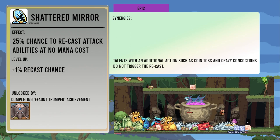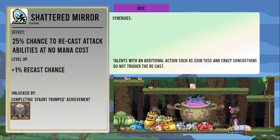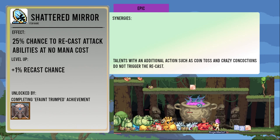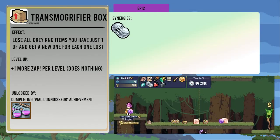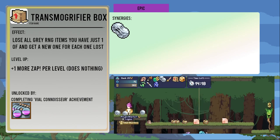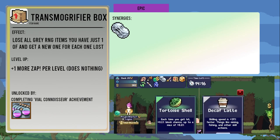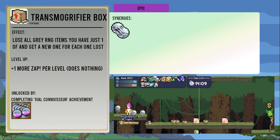Coin Toss and Crazy Concoctions will not trigger the Shattered Mirror recast because of the additional actions you take after casting. The Transmogrifier Box takes away all of your gray RNG items that you only have one of, and drops a random gray RNG item to replace each one. Leveling this does absolutely nothing. It's unlocked from the Vile Connoisseur achievement. Good uses of this item are rare, and it pretty much relies on you having Gray Genesis to be really worth it.